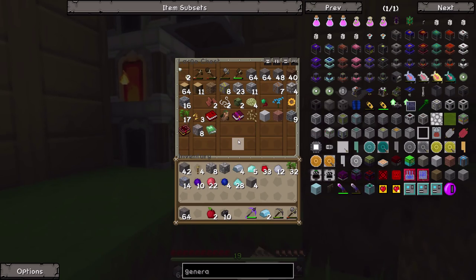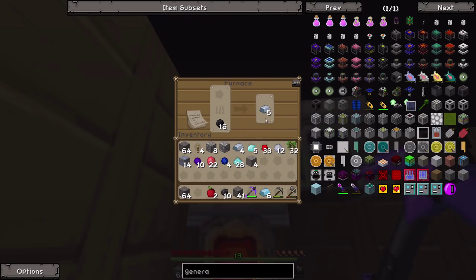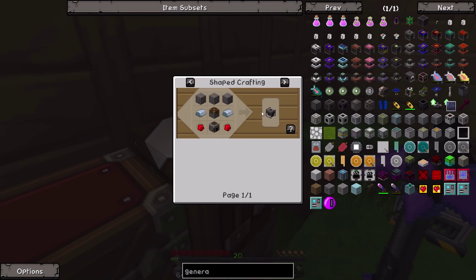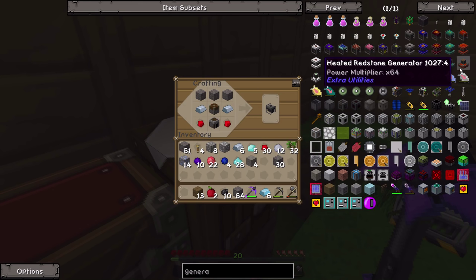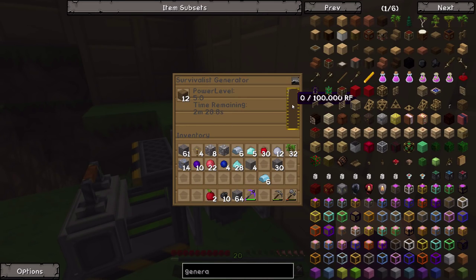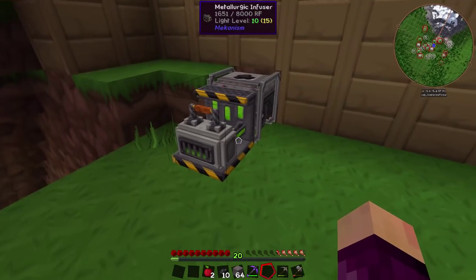We'll start with the survivalist generator - it's just a piston, two iron, a furnace, two redstone, and some cobblestone. Let's go boom, take a furnace - shift left click on the question mark to bring all the stuff from your inventory into the crafting table. If we put wood in the generator it should start making Redstone Flux and sending it through. We've got 1.9 kilojoules worth of power there. Mekanism does accept Redstone Flux so this is getting power - very nice indeed.